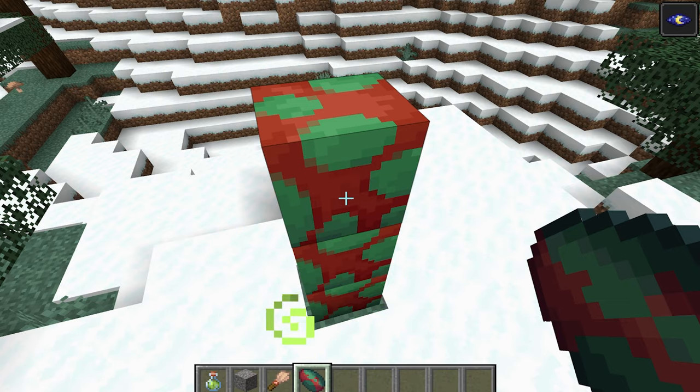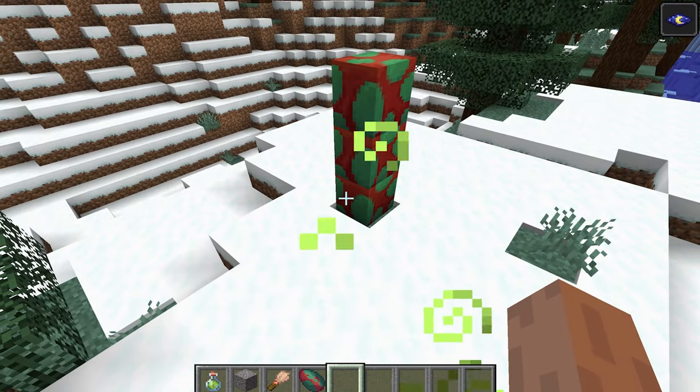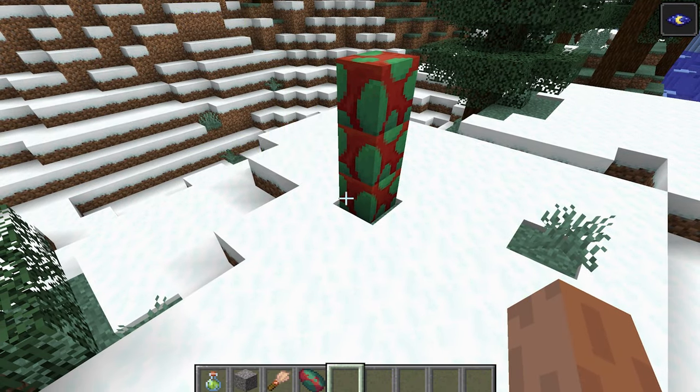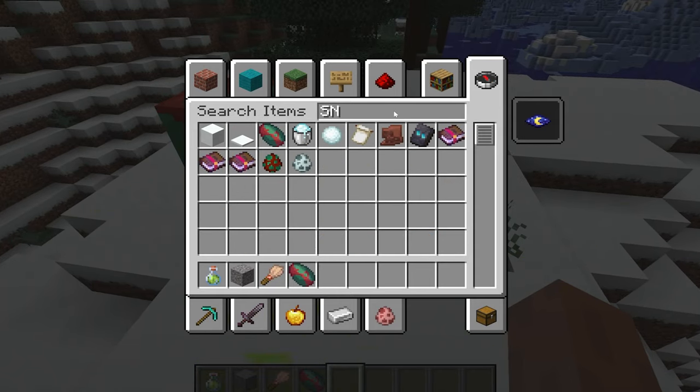When placed on moss blocks, the egg will hatch after a bit — usually 10 minutes. On any other block, it takes around 20 minutes to hatch. And it's not a full sniffer, but it is a snifflet.